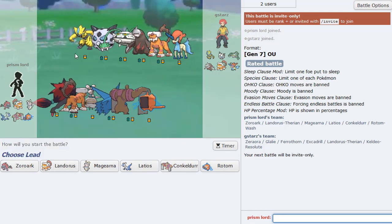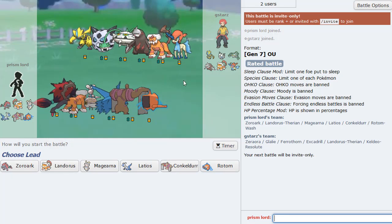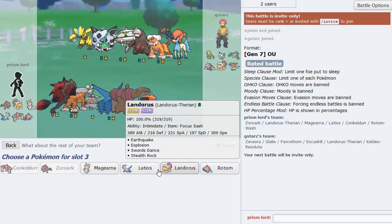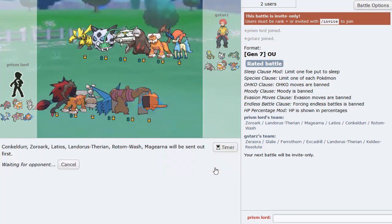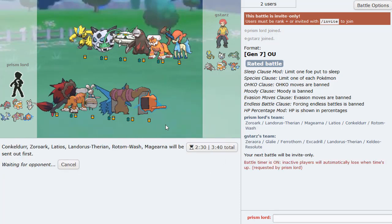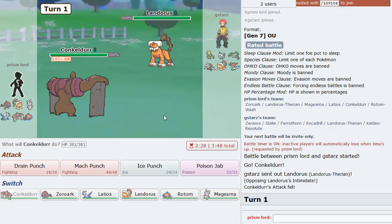Zoroark is not a bad lead, but I feel like he's just going to lead something faster. Conkeldurr is a pretty fine lead, actually pretty fine versus his entire team. I'm going to lead Conkeldurr and put our threat Magearna in the back. Let's start a timer as well. Zoroark is really fun to use just because of all the mind games, especially with what's at the end of the party. He leads Lando.